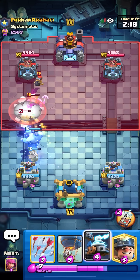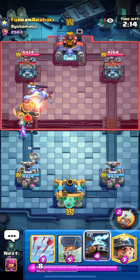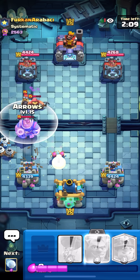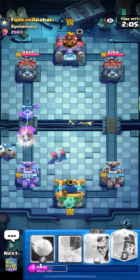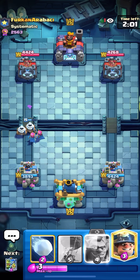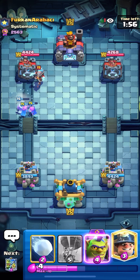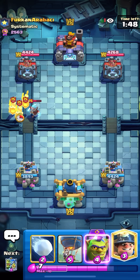I think he's gonna pop the ability on my Goblinstein. I'm gonna Snowball that into the tower just to make sure I take it out. Oh, he has RG! I'm gonna Zappies — oh he messed up a bit. I'm gonna Archers too. I'm gonna Arrows here. In this meta there's no way he has a Fireball, so I think he should have Lightning.